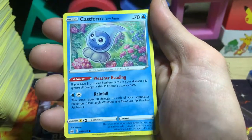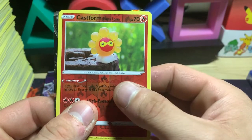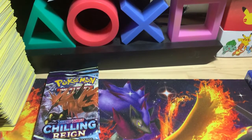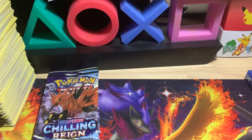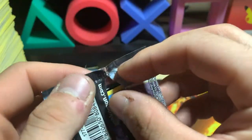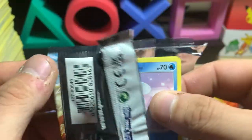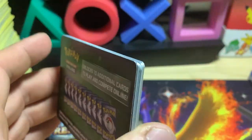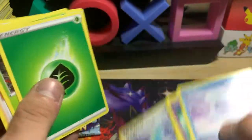Dark energy, Hatenna, Flaffy, Kakuna, Larvesta — we got a Castform reverse and a Volcanion V. I do have a really cool Volcanion card — I don't know if I've posted the video yet, it was an EX. I forget what set it was pulled from, it was a random item I opened — definitely an X and Y set, but I don't remember what it was. Rugged Helmet and Aggron.